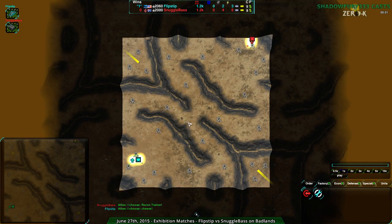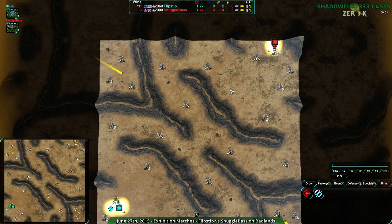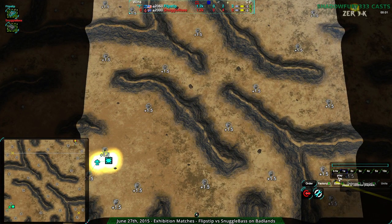Welcome back fans, this is shadowfury333 with another exhibition match. Once again we have flipstep and snuggle base. This match was played just after the last one so I'll keep the win counter up. Last match on Icy Shell was basically snuggle base going for a rush and not managing to have it work out.